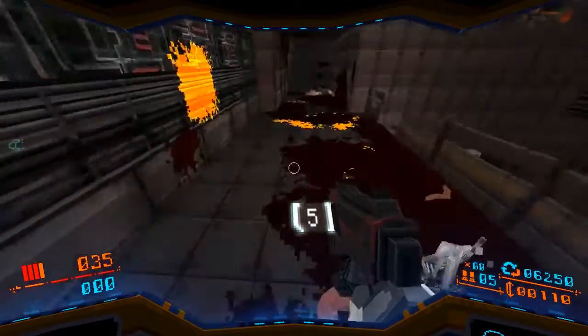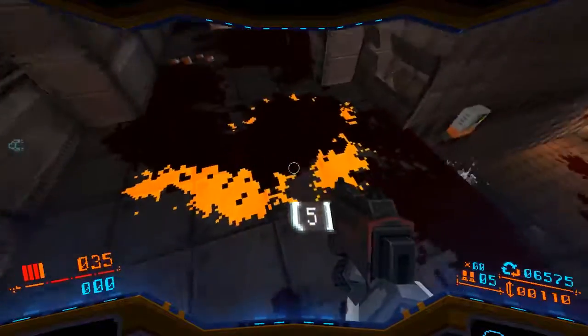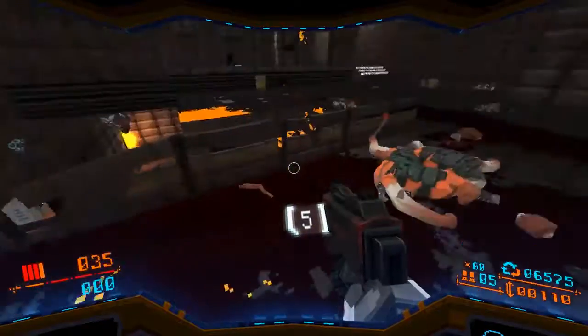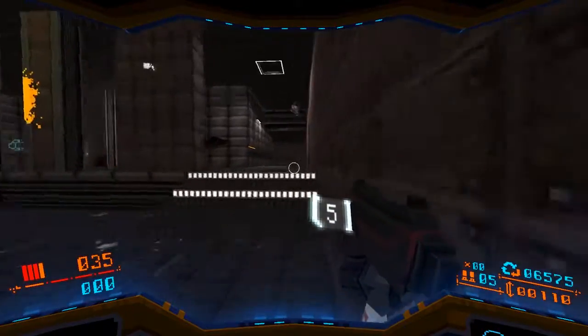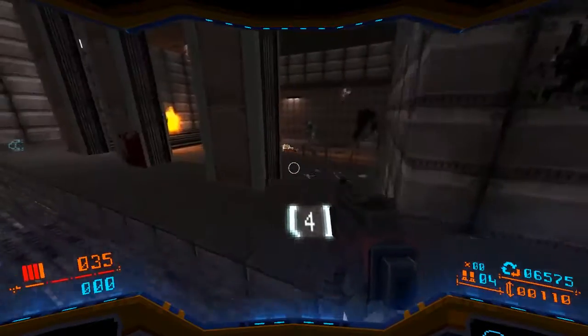There was yellow blood here from the dead jellyfish, but then the red blood painted over it — that's a neat effect. The red blood actually paints over the previous blood effect.